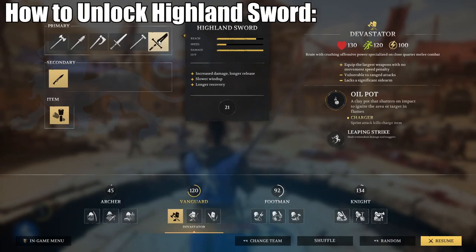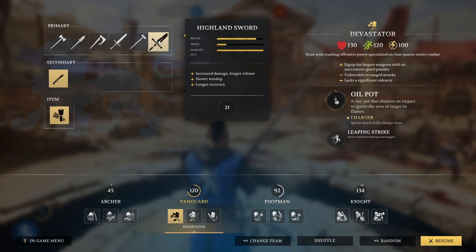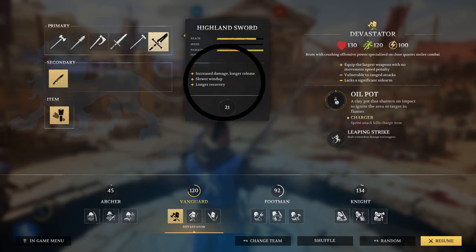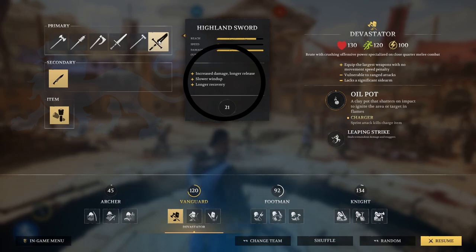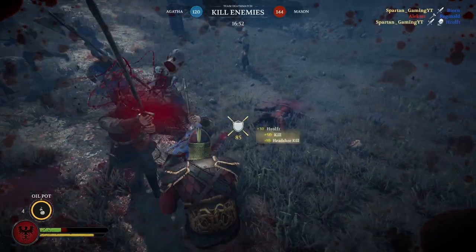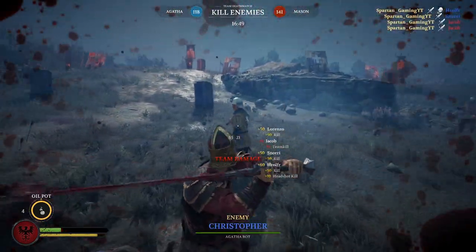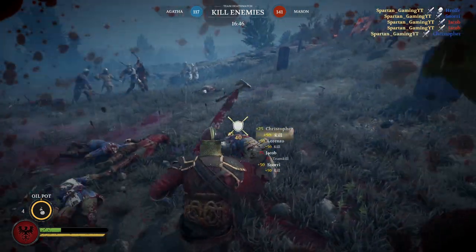First off, how you unlock the Highland Sword is through the Vanguard Devastator class — it will be the very last unlockable weapon out of that weapon tree. For its stated stats in-game, it says it has an increased damage output at a cost of longer release, a slower wind-up speed, and a longer recovery time. Overall, my stats do match up, so the in-game stats seem to be actually accurate this time.